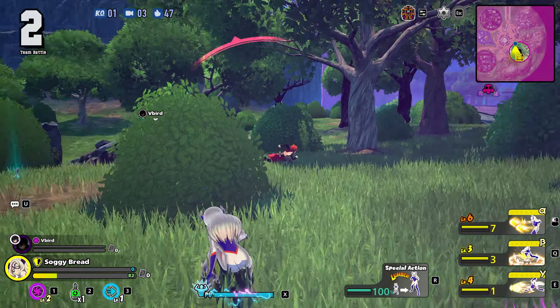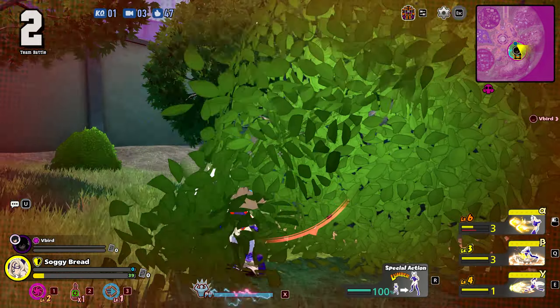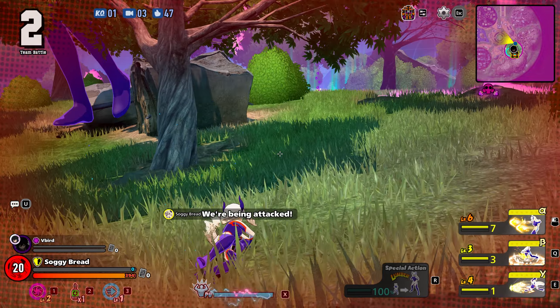The fights can get really chaotic with a ton of stuff going on on screen — Mountain Lady going giant, stomping around all over the map, explosions everywhere, buildings collapsing. It's just crazy.